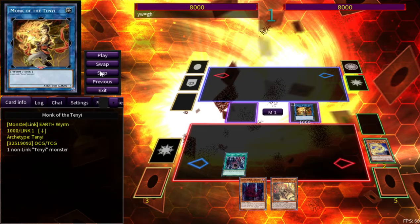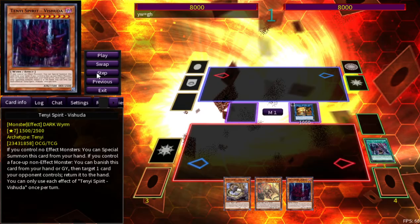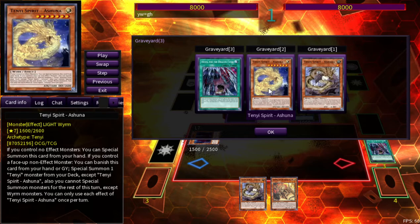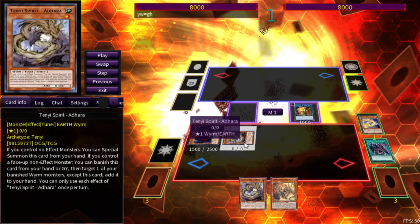Since we control a face-up non-effect monster, we foolish burial the Ashina and add another copy of Adhara to our hand. We don't need it, but extra cards are always good. Since we control no face-up effect monsters, we activate the effect of the Shuter — that's pretty cool. Then we activate Ashina's effect from the graveyard: if we control a face-up non-effect monster, we can freely special summon a Ten Yi monster from the deck. There's a restriction that you can only special summon Wyrm monsters for the rest of the turn, but that's not an issue since Ten Yi and Sword Soul are all Wyrm monsters. We special summon a copy of Adhara from the deck.